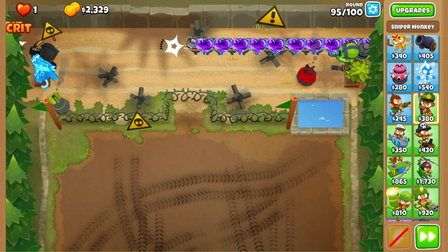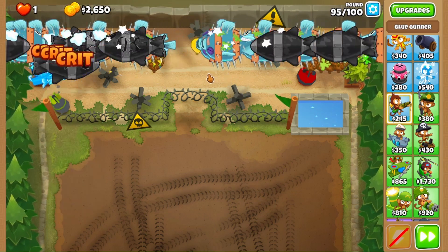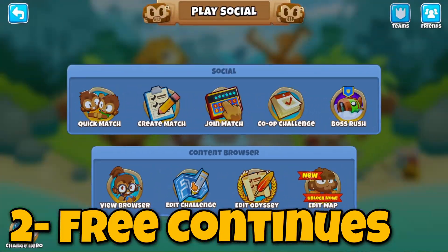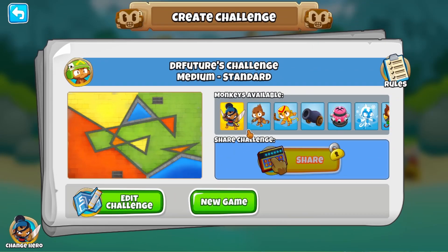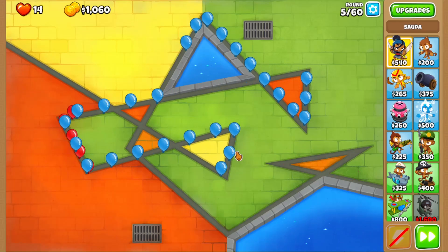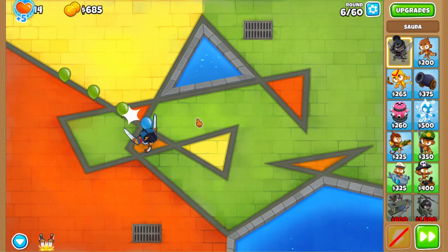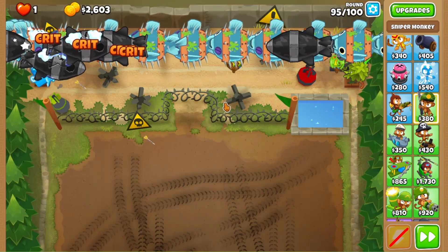The next tip is basically: let's say you want to test out a strategy or just play a game normally and you know you're going to die a lot and you really do not want to spend all your monkey money on continues. Well, this next tip is for you. You go to the challenge browser, put your game on however you want it — I'm just going to quickly put it here on Cubism — and you just play normally. As you can see, we're going to lose here. But I can literally just retry that round, which is basically a continue without spending a single dollar of monkey money. This is super useful just for playing casually, and it's a tip that I honestly use a lot myself.